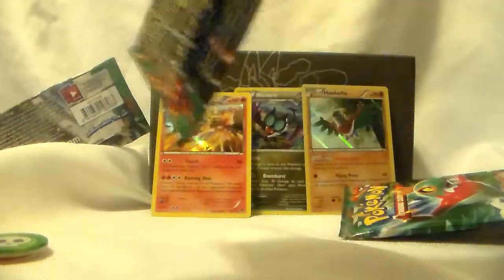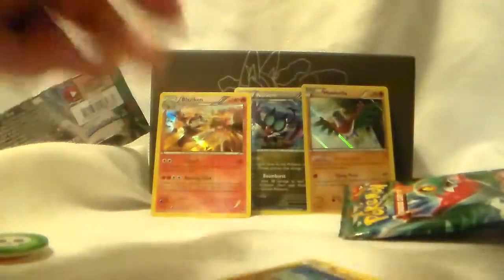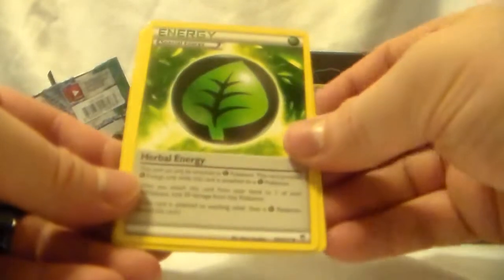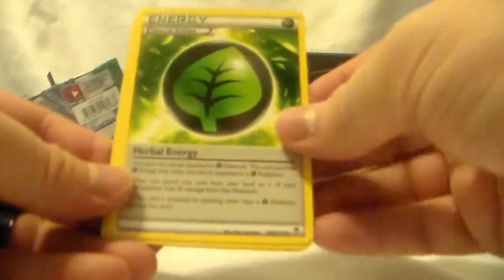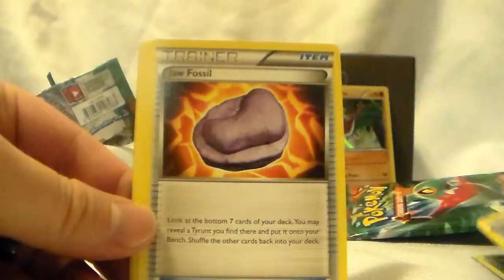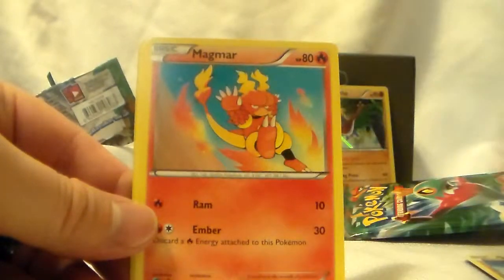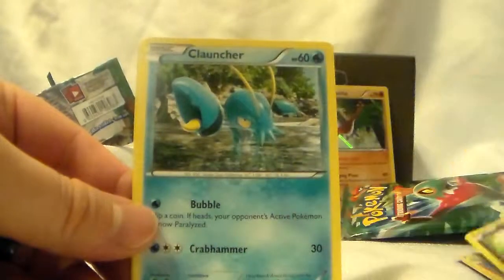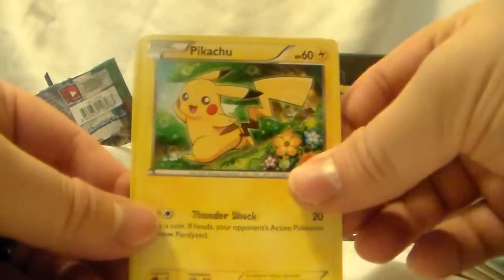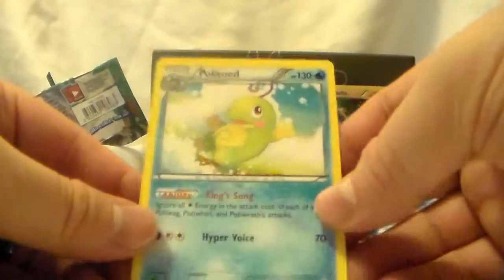Three to the back. Got a special Herbal Energy — that's Grass Energy — Vigoroth, Jaw Fossil, Pancham, Magmar, another Clefairy, Clauncher, Pikachu, Shroomish, and then a Politoed for our regular rare.